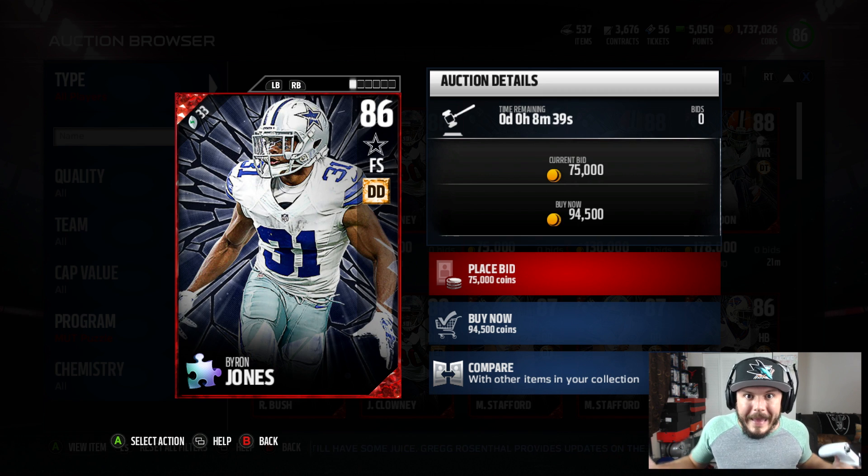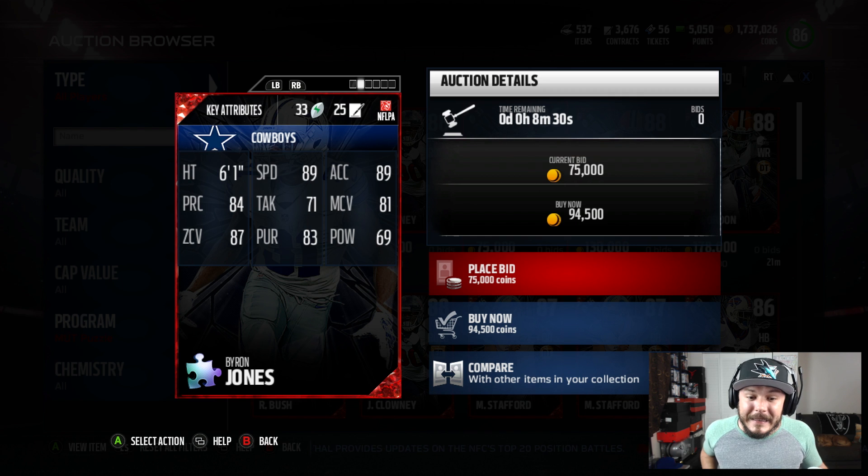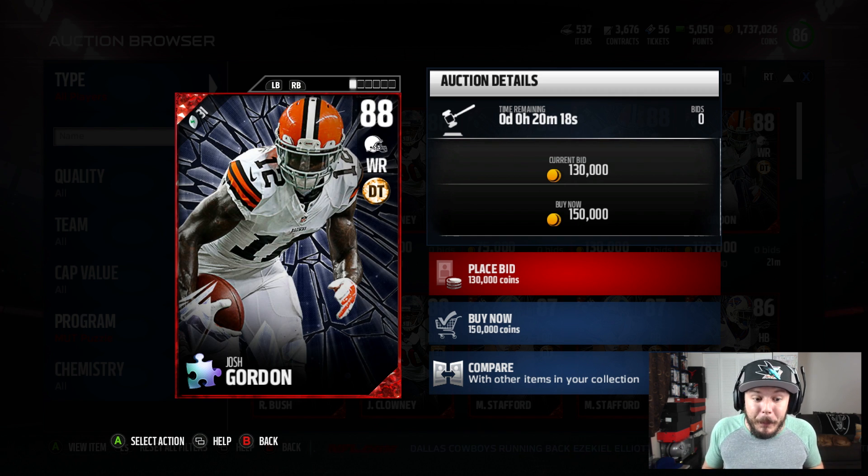I feel like the more and more we get into Mutt season, the more glitchy the chemistries are going to be. 86 overall Byron Jones — check him out, 89 speed, 87 zone, 69 hit power, 89 acceleration. The most expensive puzzle piece is Josh Gordon, coming in at about 150,000 coins, 88 overall.